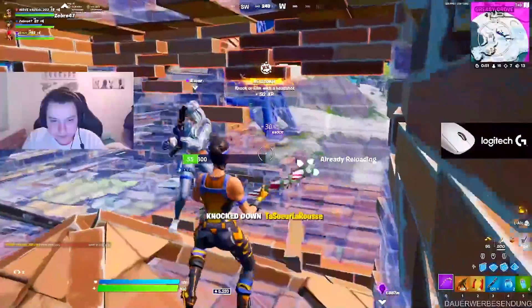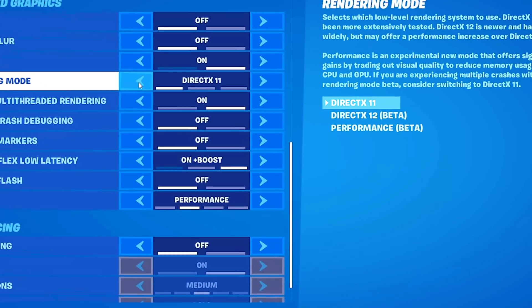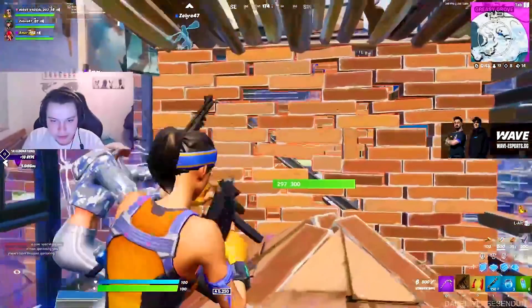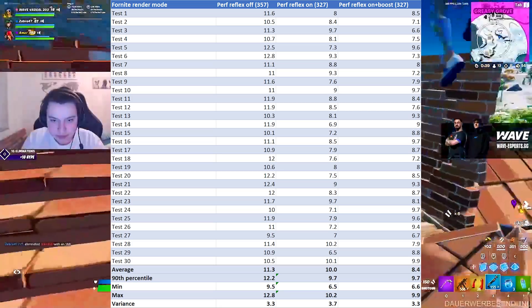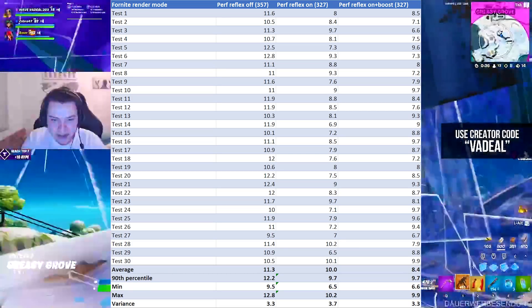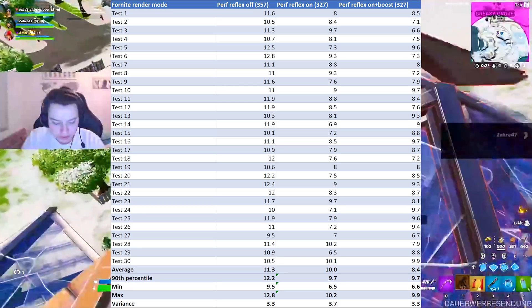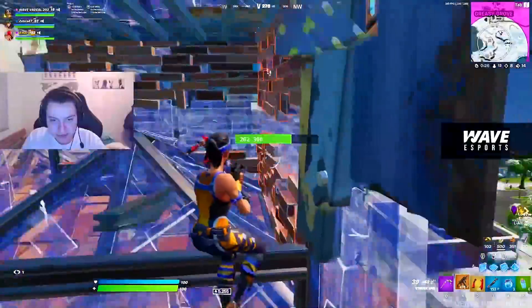There's this brand new NVIDIA Latency Reflex mode which you can enable super easily in Fortnite itself. Performance mode with Reflex turned off gives us 11.3 milliseconds of input delay. Performance mode with Reflex on already gives us only 10 milliseconds. And if we utilize Performance mode with Reflex on plus boost, we even get down to 8.4 milliseconds of input delay.